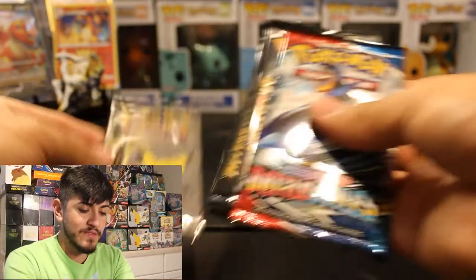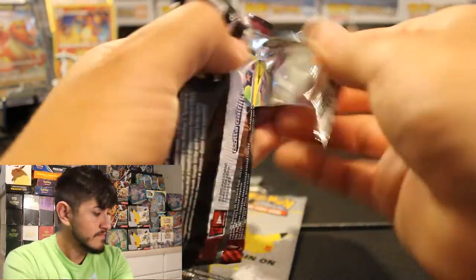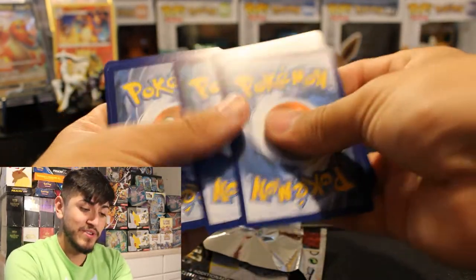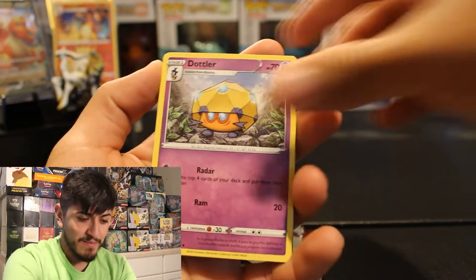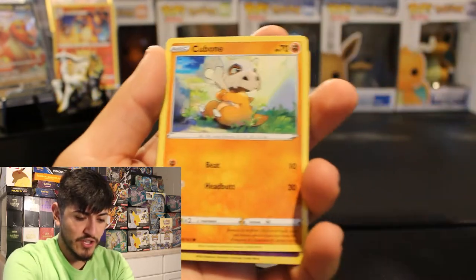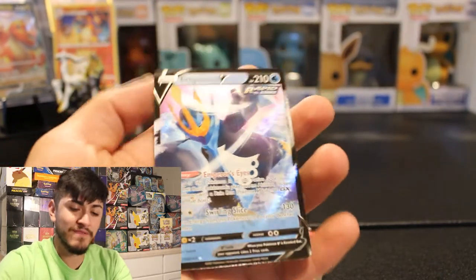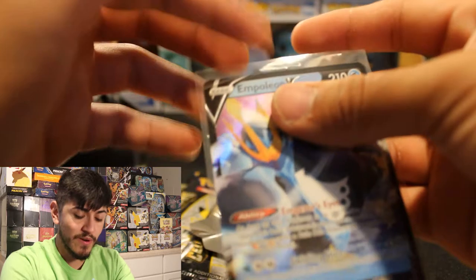We'll go ahead and start off with Battle Styles, then we'll finish off with Darkness Ablaze and Celebrations — one Battle Styles and three Celebration packs. Battle Styles — I believe Tyranitar V and then a white code card. We're pushing our luck now. We got Dot Alert, Chimecho, Rolicole, Frillish, Cubone, and an Empoleon V. Empoleon V, sorry about that. It's honestly a really cool card to pull — Rapid Strike.